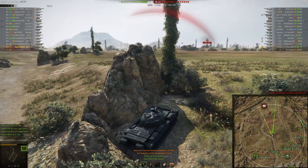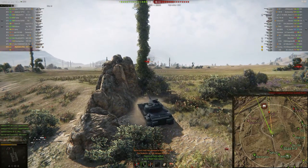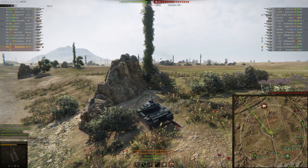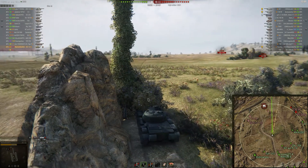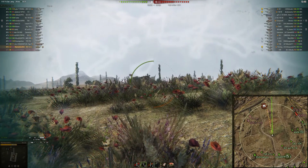In the bottom left hand corner you've got how much you got hit by, what you got hit by, and who you got hit by, as well as a reload counter showing what their reload time is. The problem with that is it doesn't take into account Brothers in Arms, 100% crew, gun rammer, or anything like that — it is just standard with a 75% crew, so take that with a pinch of salt.